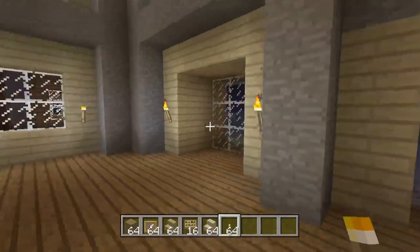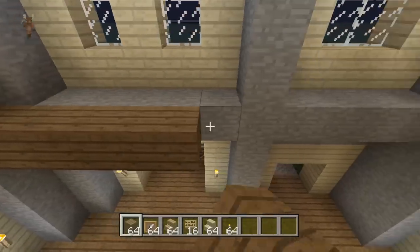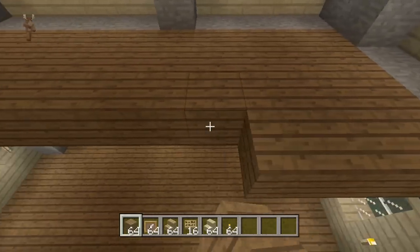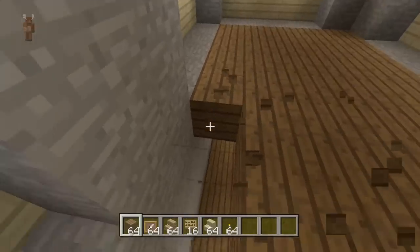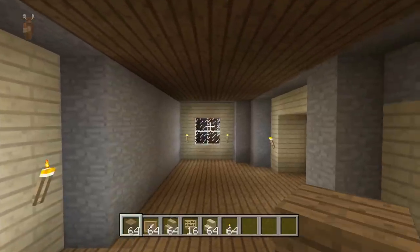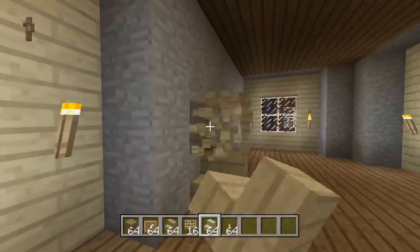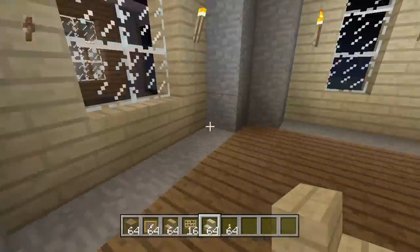The second floor is gonna be even with the stone up here. Take your spruce wood back out and use it for the floor upstairs as well. Fill in the entire top floor — we can worry about the stairs later. Come downstairs and fill that in. The stairs are gonna go on this back main wall. Take out your birch wood stairs and one block away from the corner, start stacking them up going all the way to the upstairs. Boom, now we have our upstairs.